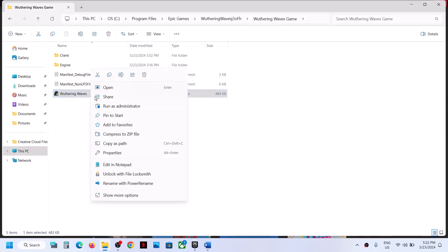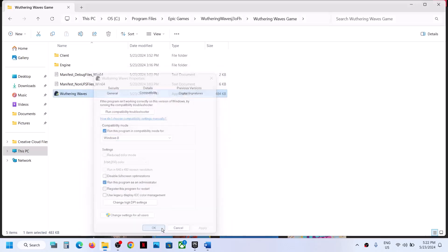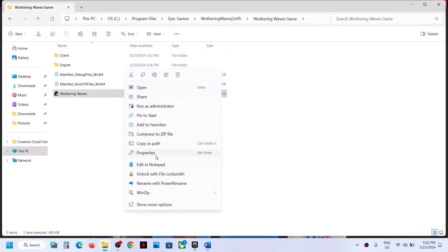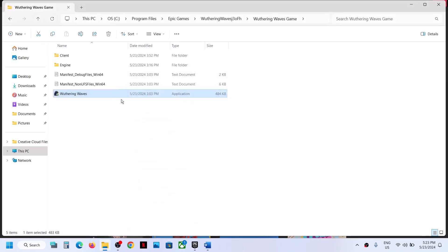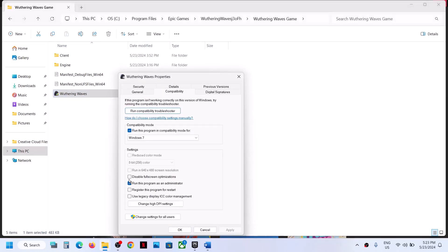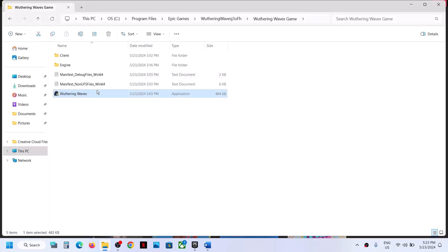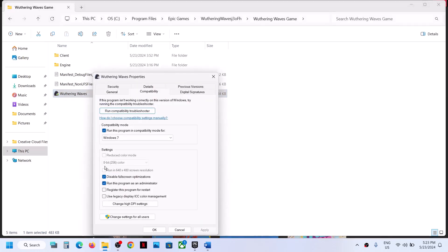If that doesn't work, go to Properties again and put a check on Windows 8 compatibility mode. Hit Apply, click OK, and launch the game. If still not working, select Windows 7 from the list, hit Apply, click OK, and launch the game. If still not working, go to Properties and check 'Disable fullscreen optimizations,' then apply and launch the game. If the problem persists after trying all these boxes, uncheck them and follow the next step.